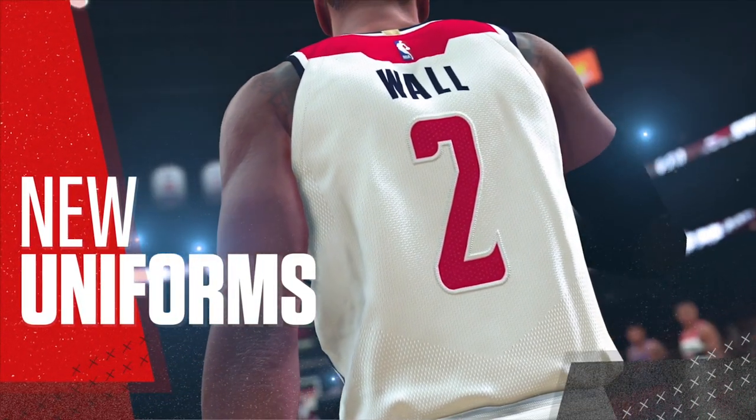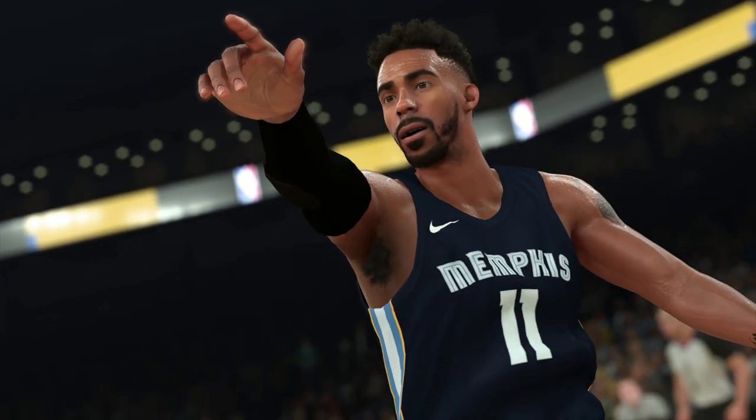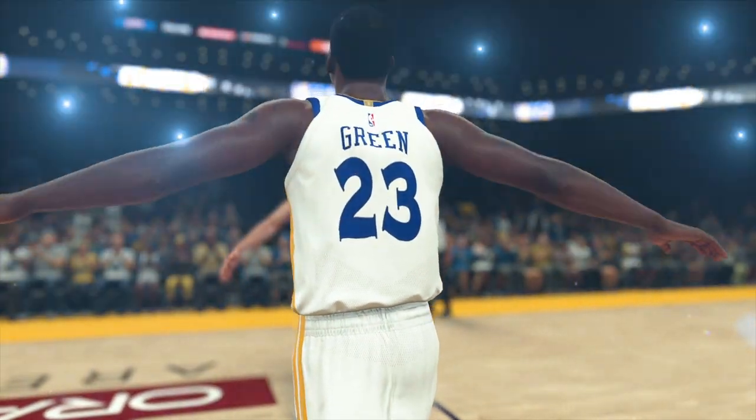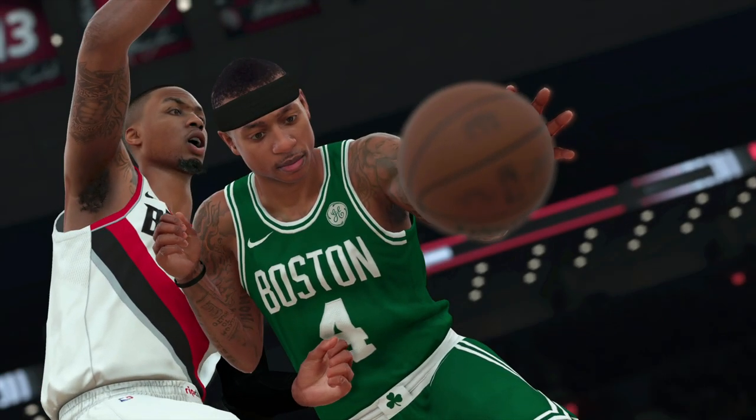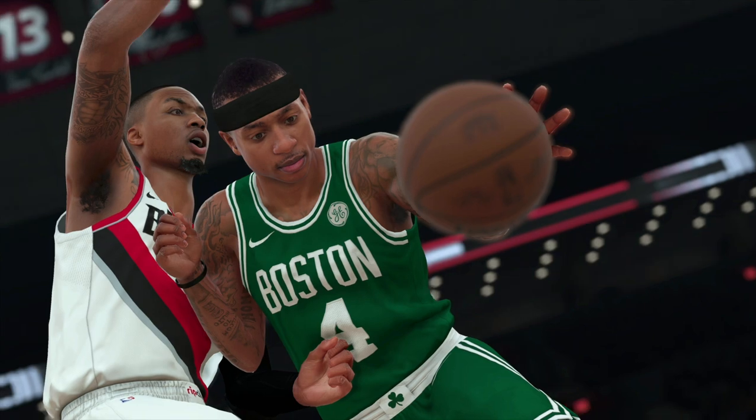One of the first things you'll notice is the difference in the new uniforms. With these new Nike uniforms, they paid extra attention to how the fit differs from uniforms of the past. A lot of people have had a problem with Isaiah Thomas's face scan, but looking at him, he definitely has a baby face — some people said he looks like a cartoon. But in this screenshot, I like the attention to detail, checking the physics to make sure arms don't clip through jerseys.